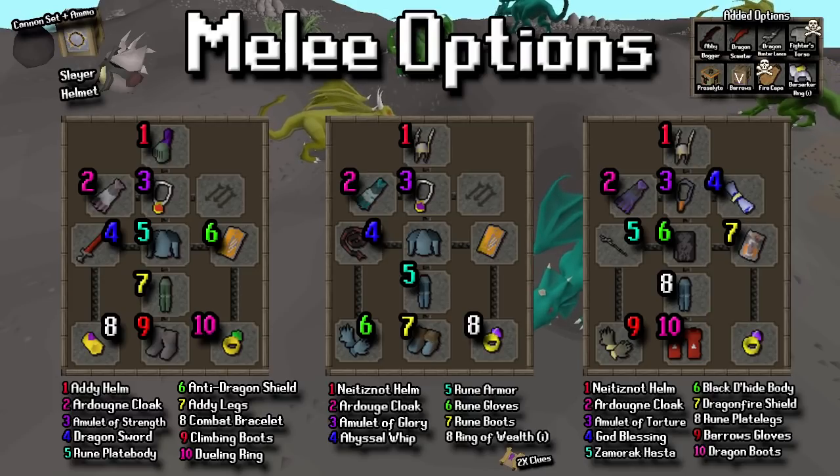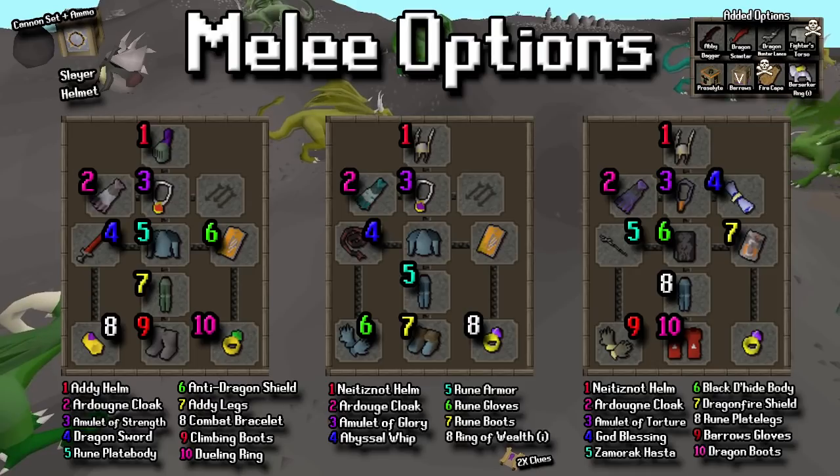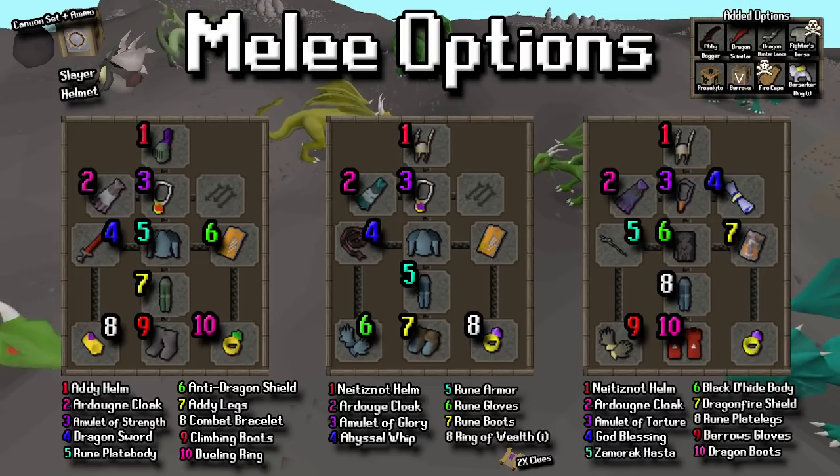There are some added item options at the top right. The two that have skulls on them are ones that you can lose and then retrieve back if you're below level 20 wilderness — if you die below level 20 wilderness with them they'll turn into uncharged items that you have to pay to get back. If you're above level 20 though and they're not in your kept item section on your account, you will lose them.